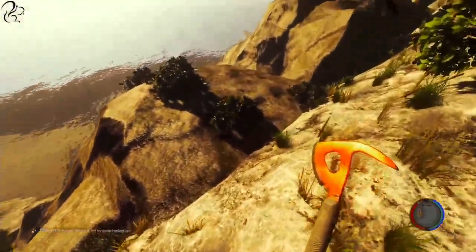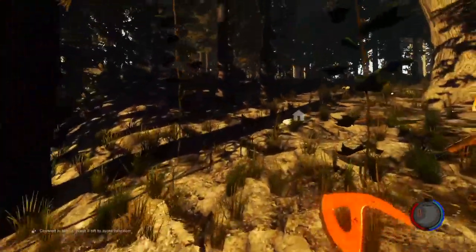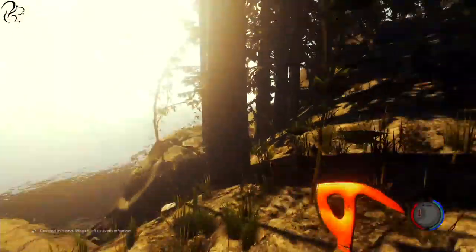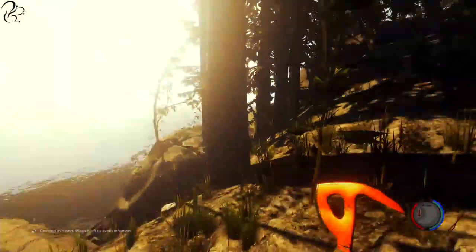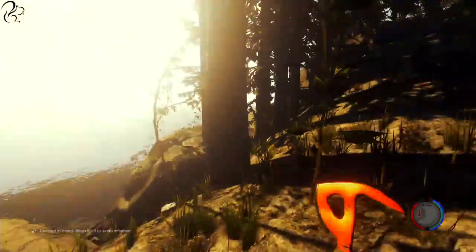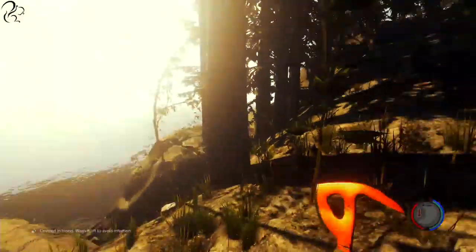Interesting layout this, actually — a steep cliff face here. Can you walk on this? Nope, it's dodgy. It reminds me of the early days of DayZ when you used to walk into rocks and it'd just break your legs.